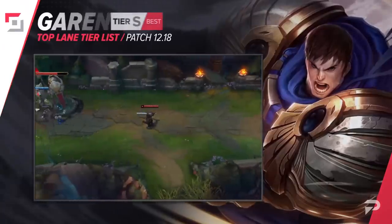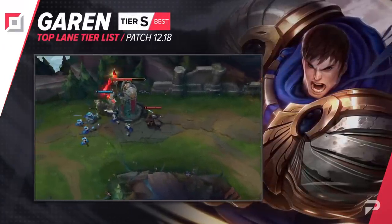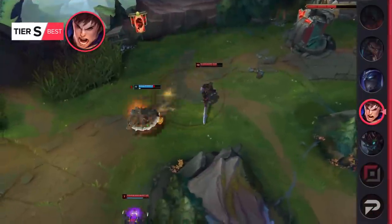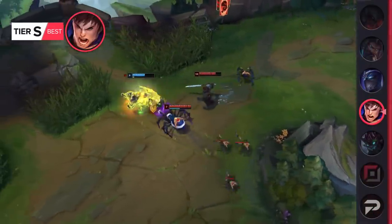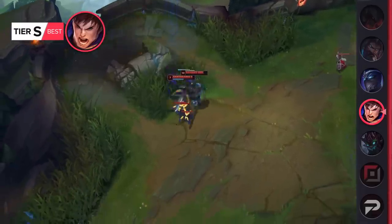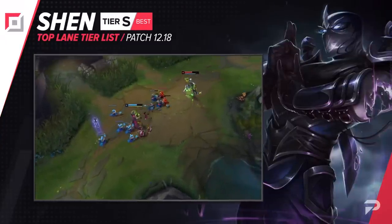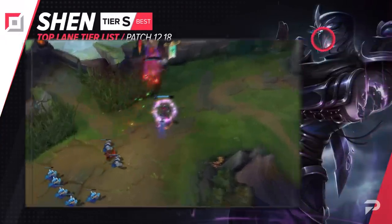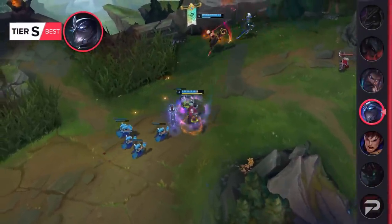No matter the meta, Garen seems to be pretty much always one of the stronger picks in the top lane. His easy-to-execute kit does a lot of damage and allows you to bully foes of all types. That being said, he's on the lower end of his usual performance right now, so we're lowering him down to the S tier as well. Another champion that we'll be demoting to the S tier is Shen. Neither Shen nor anything he builds has been messed with recently, so the only reason for this is just a slight meta shift. He's still a really solid choice for mixing split pushing and team play.